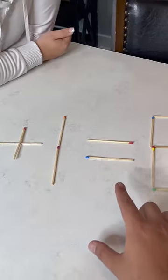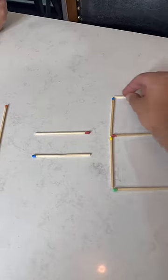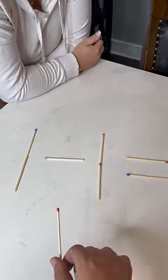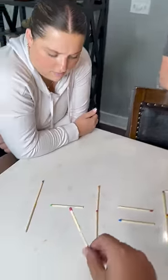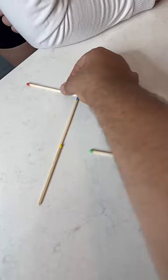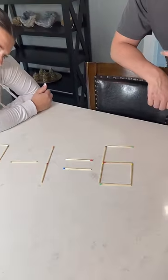So it's currently one plus one equals six. You guys can do this at home and stump your friends and family with this little match riddle. We're going to turn the plus sign into a minus by picking up this match — and then we move it like this, and this becomes a seven. Now it's seven minus one equals six.